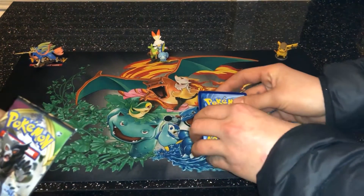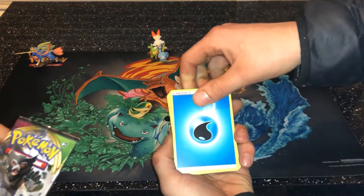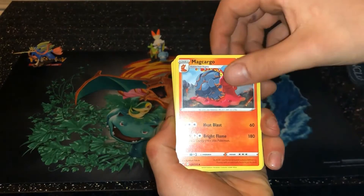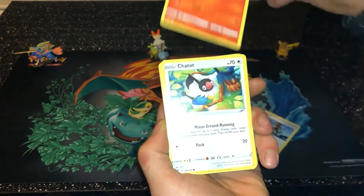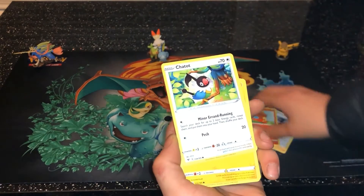Guess the energy — I'm going to guess water. Oh yeah! Lovely. So, Excadrill, Markaargo, Nessa, Charmander, Chatot — oh sugar, didn't do too good, did I?